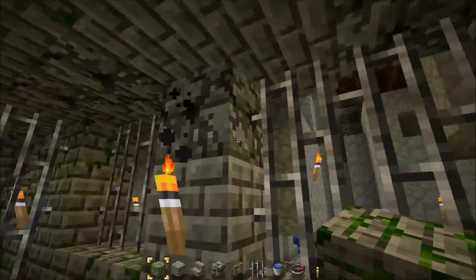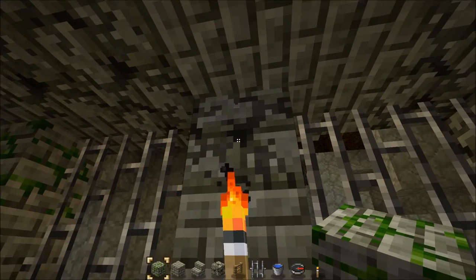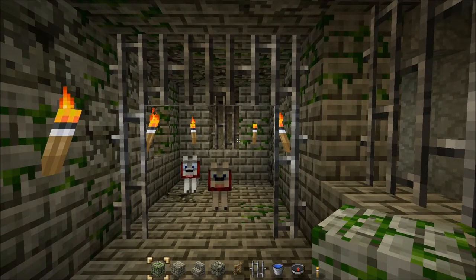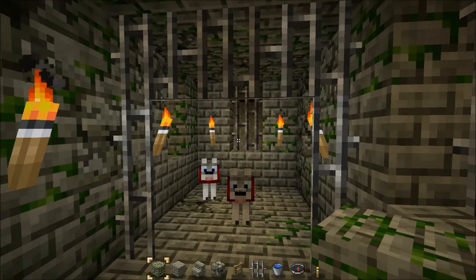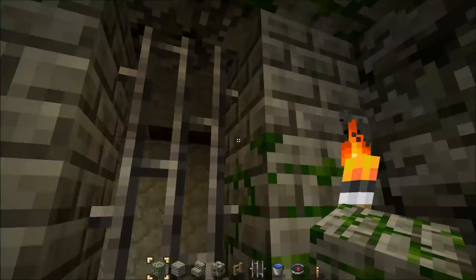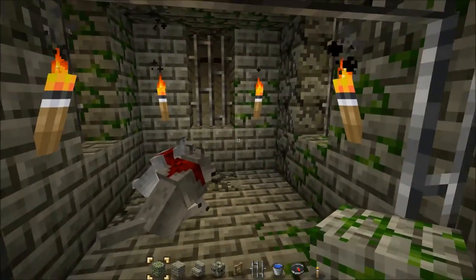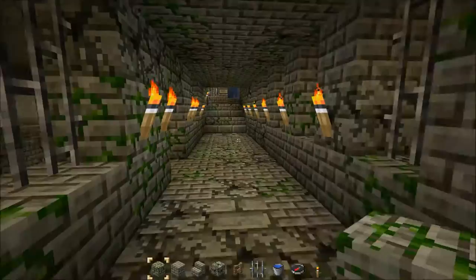One advantage to punching holes in the stronghold and creating windows was that it freed up a lot of these neat cracked stone bricks that I could use in other places to fill in gaps and preserve the general look. The strongholds, once you enclose them, are very claustrophobic — lots of small tight corridors. So digging in a window, carving out the stone behind it, sticking in a couple torches, and then putting up a couple iron bars really opens up the room. It also makes it easier to figure out where you are when looking at the stronghold from the outside.